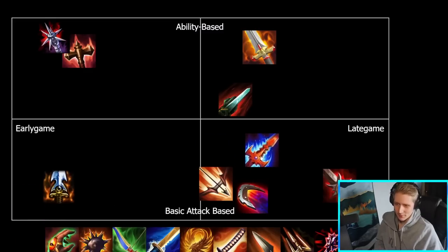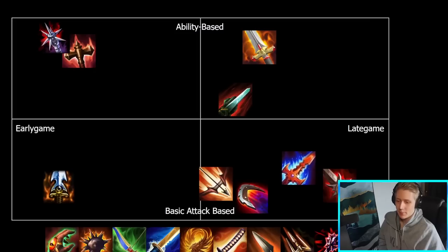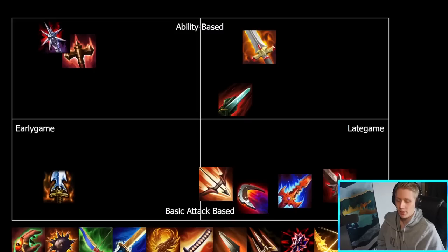Demon Blade — one of the core crit items people are building right now. Pretty late game, but probably a bit less late game than Deathbringer. This is typically the item you would go after building your Bladed Boomerang or your Rage to get your high crit chance online. Then you go into Wind Demon to get a bit of attack speed and pen and stuff like that — just generally useful stats. I would argue it's a little bit more basic attack-based than Deathbringer, maybe not quite so much as Bladed Boomerang though. You do need to land the crits to get the extra passive benefits and it does have attack speed on it.